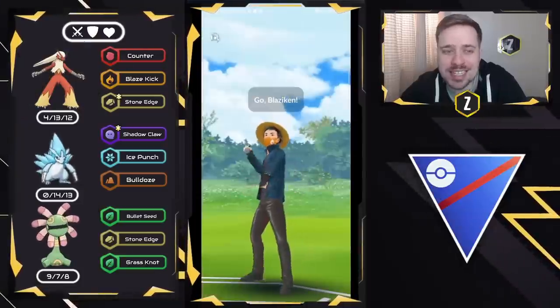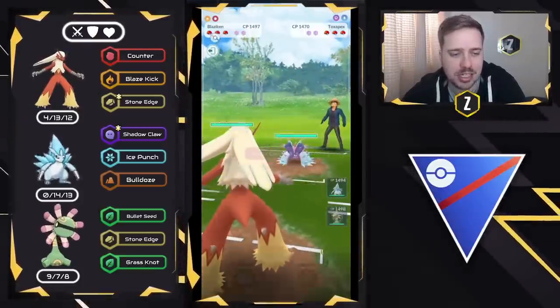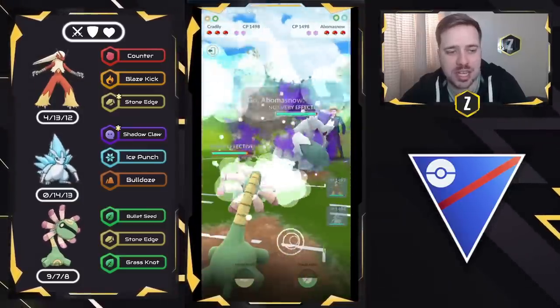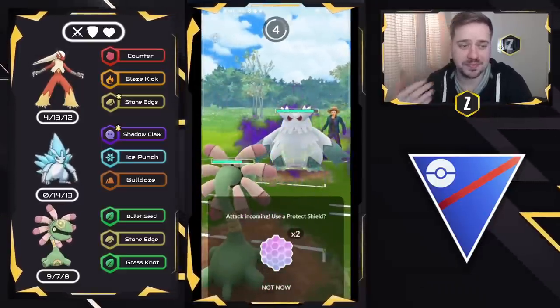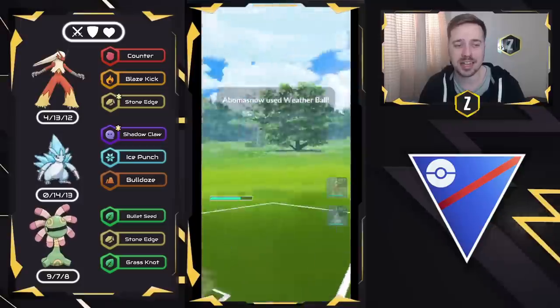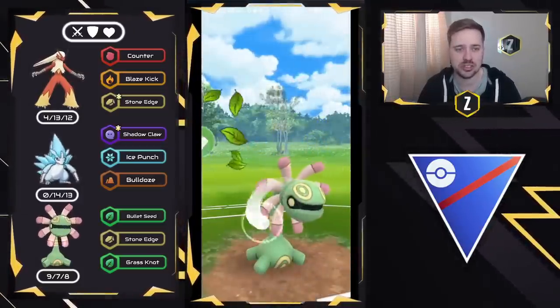Getting into the first battle, we have Blaziken on the lead versus Toxapex. This is not a good matchup. We're going to go ahead and swap out into Credily, get ahead on energy, and in comes a Shadow Abomasnow. This is actually pretty good for us, because like I've said before in the previous video and in the meta guide, Credily on safe swap can get yourself shield advantage.